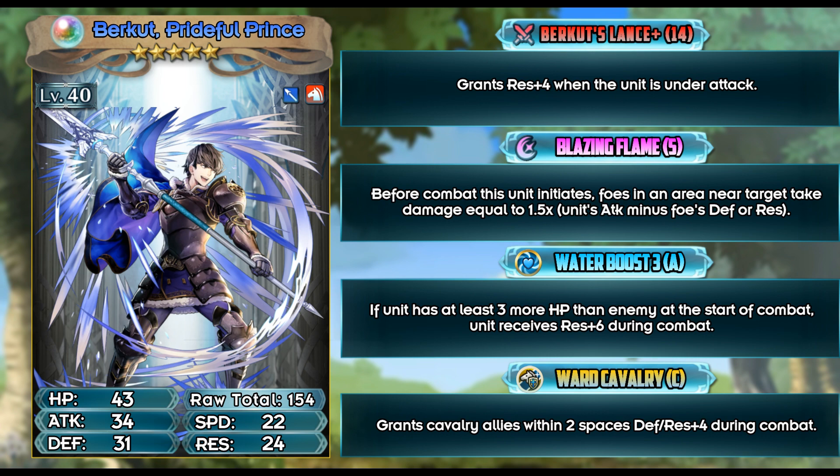His special is Blazing Flame — it's garbage. New skill is Water Boost. The requirement of having three more HP than the opposing mage isn't that hard to fulfill — most mages hover around 40 and below. Combined with his lance, he's getting an extra 10 resistance. The problem is that this skill is an A-slot skill and it's in the same slot as Distant Counter. If you want to make him an anti-mage you're going to need Distant Counter. Water Boost is fine but I'm still not a big fan of these boost skills.